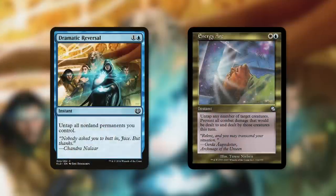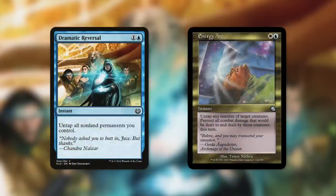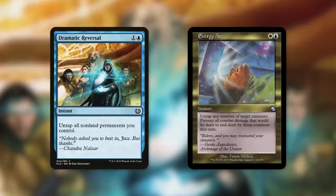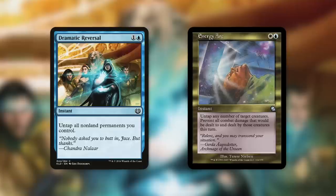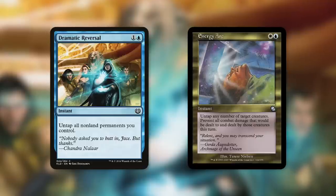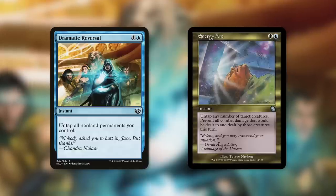We've got some massive ways to untap our permanents with Dramatic Reversal and Energy Arc. Dramatic Reversal for just two mana untaps all non-land permanents you control. We have a ton of permanents that would like to tap: our commander, all those fantastic mana rocks including some really big ones, and all those permanents that tap to maybe untap something else. This can be a giant boost to ensure we can utilize all of our effects again.